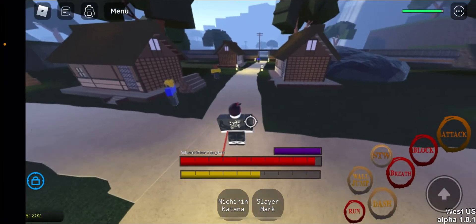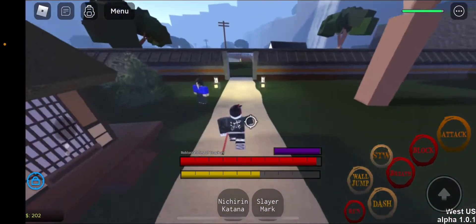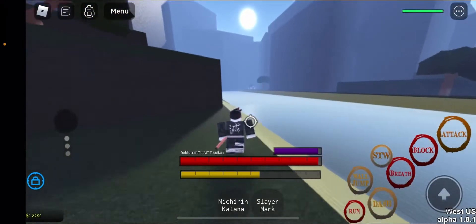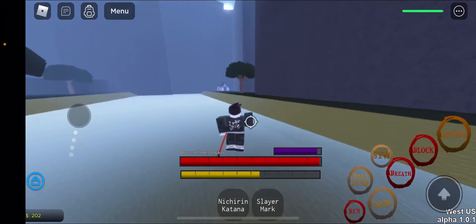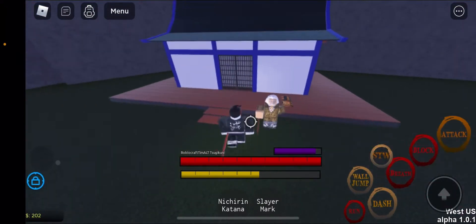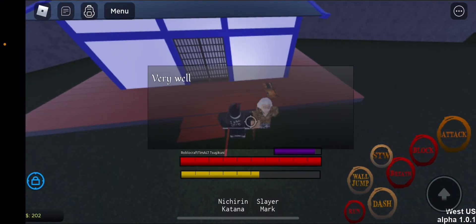To get to Thunder Breathing, go to the starter village and just follow me. It's not that far away. It's just at that house over there, if you can see it. As you can see, I had to travel a very far distance from the starter village. But here's Thunder Breathing.